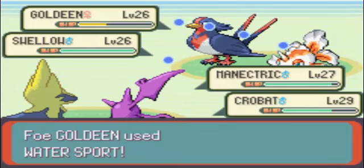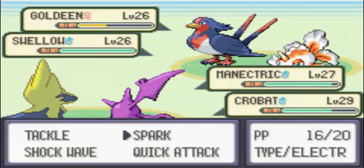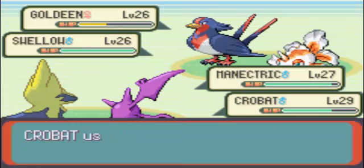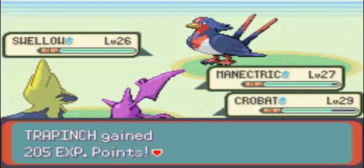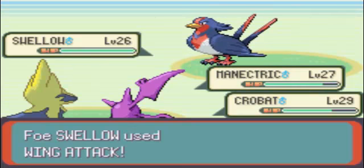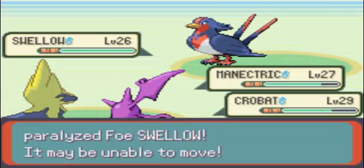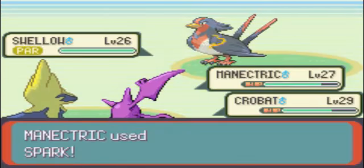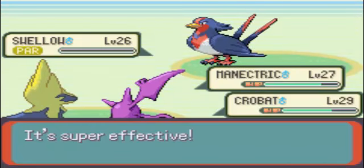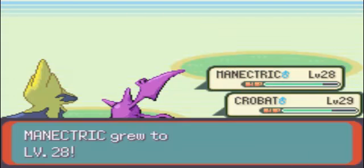They're targeting my Crobat. And that's Water Sport, which weakens Fire attacks. I don't have any Fire attacks for either of my Pokemon on the battlefield right now. Goldeen evolves into Seaking in the upper 20s to low 30s. You're paralyzed now. You're done for anyways. Manectric has just leveled up again.